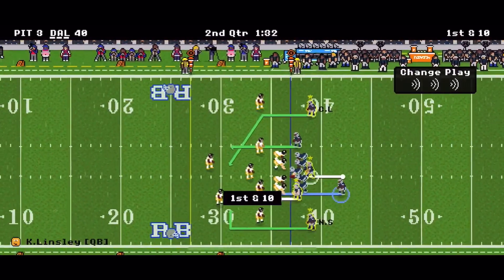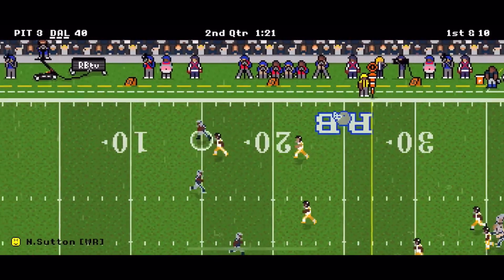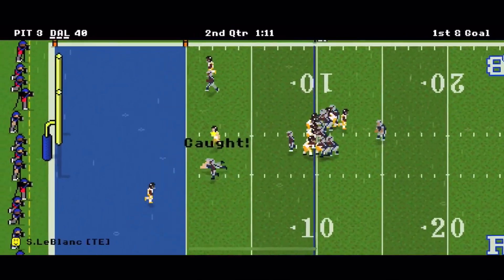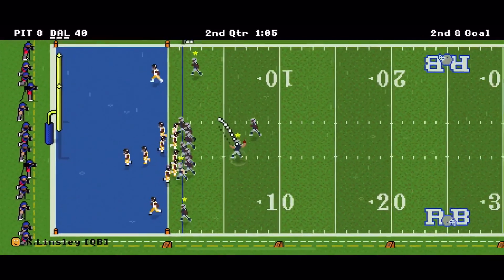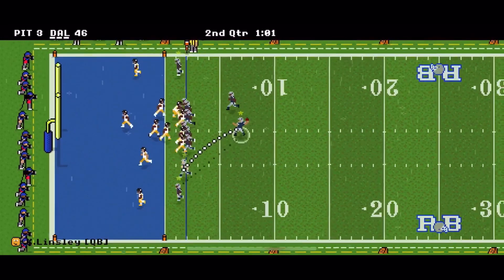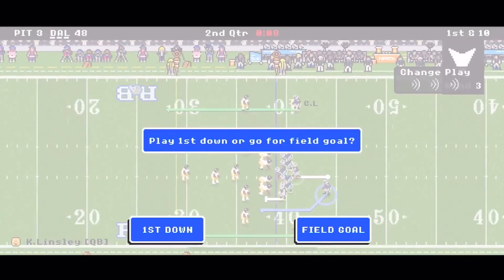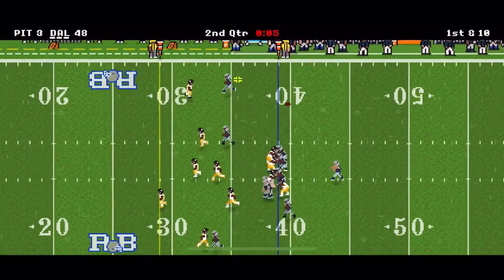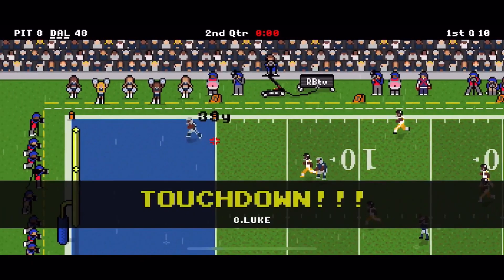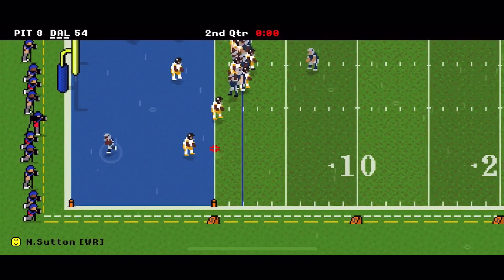Two minutes left in the second quarter. A punt gets Dallas the ball back. He hits Sutton on the in route all the way across for 27 yards, down just inside the 10. He hits the tight end LeBlanc down just outside the one. First and goal — he goes to the running back, making it 46-3. He goes for two and hits the tight end to make it 48-3 with a minute left in the half. Pittsburgh punts again. Eight seconds left, he goes for it all, the defender misses, and it's a 39-yard touchdown making it 54-3. He goes for two and gets it — it's 56-3 at the half.